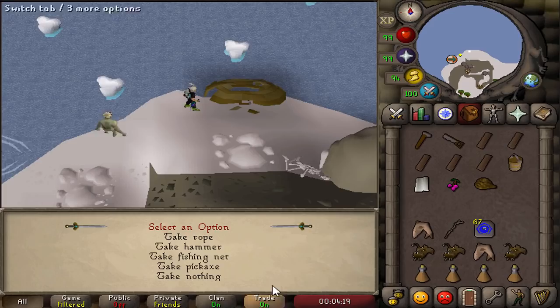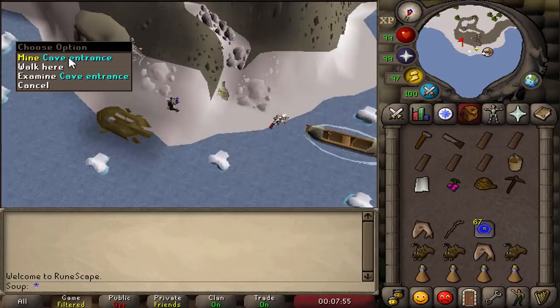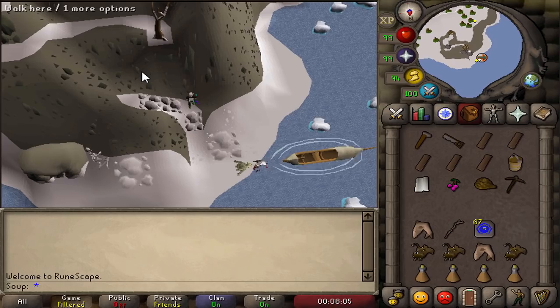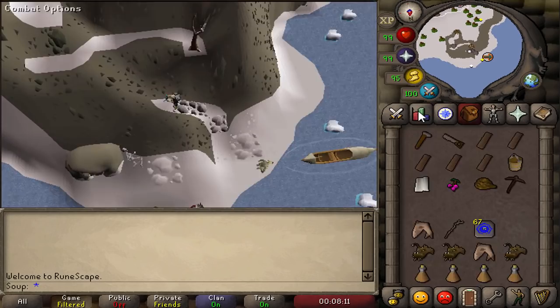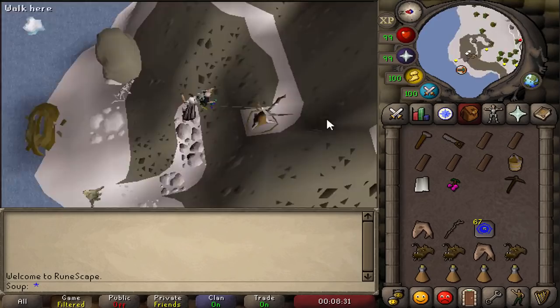Go to the cave entrance and click 'Mine cave entrance.' He'll let you go up the rockslide — try to climb up. You can sometimes fall and take damage, so be careful. I have 81 Agility so I should be fine. Use the rope on the tree to lasso it, then climb the rope. Run to the next rockslide, cross the ledge first, climb the rockslide, and now you're at the top.